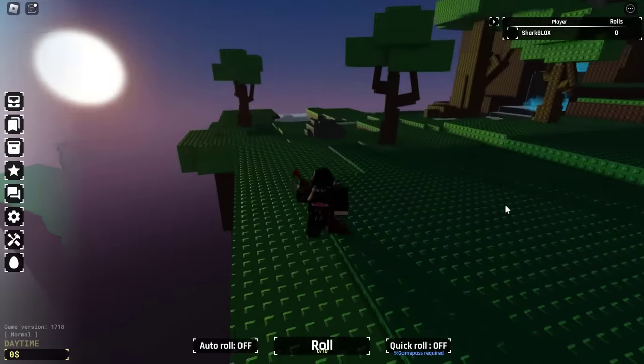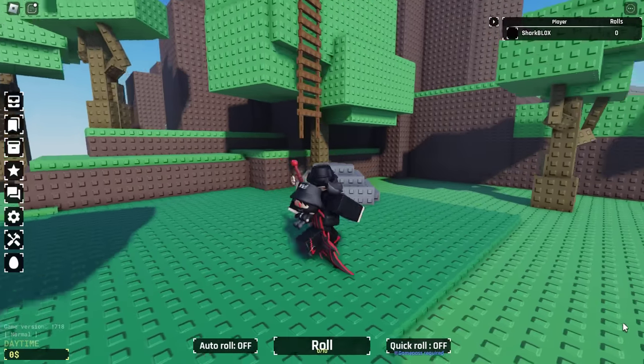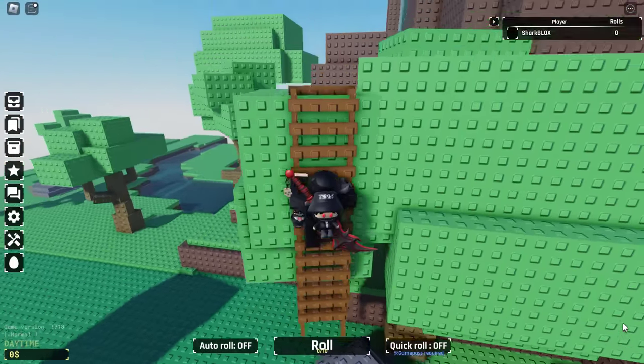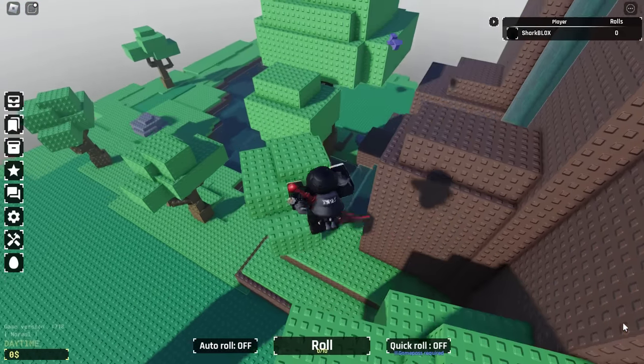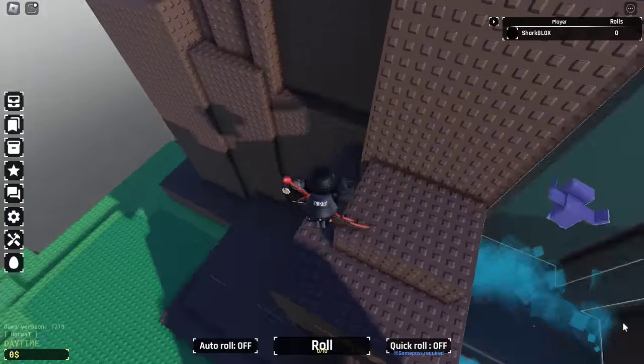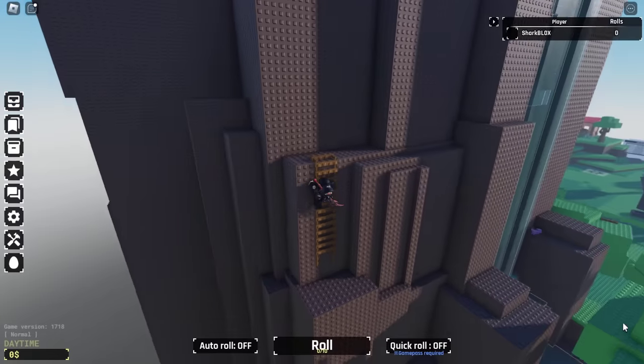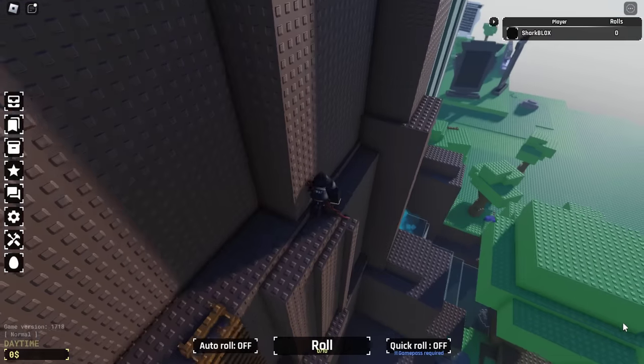Now we're moving on to the second section. I'd say those were the easier eggs. There's one more egg out in the open, and then the rest are inside this giant mountain volcano-looking thing. Do a bit of rock climbing and you can find this brown dirt one — go and collect that. Then climb up the ladder because yes, we are actually going into this mountain.